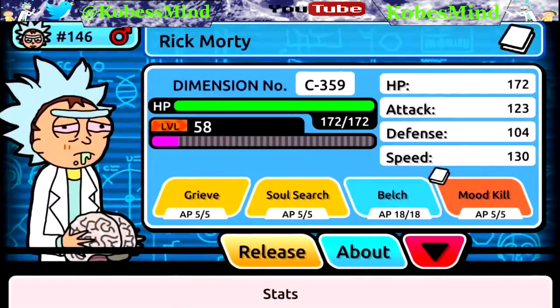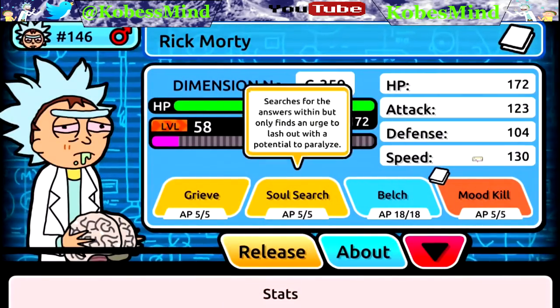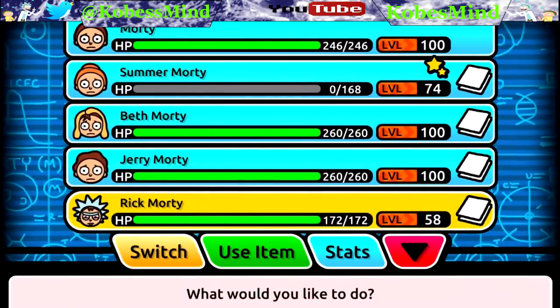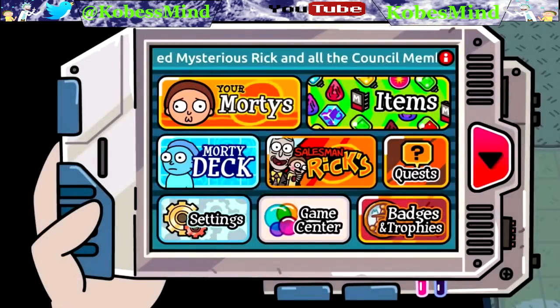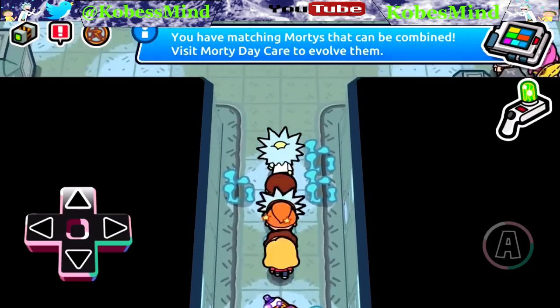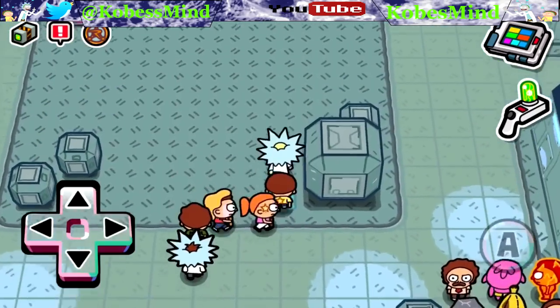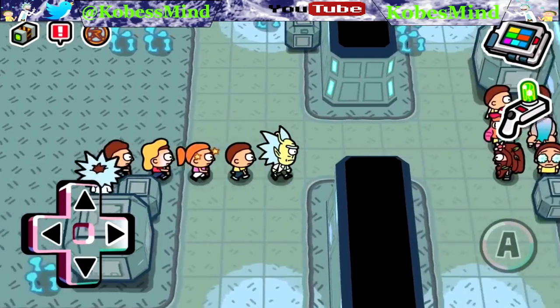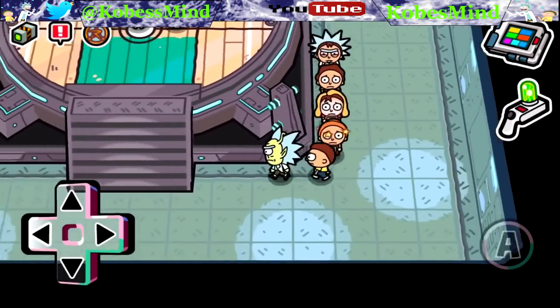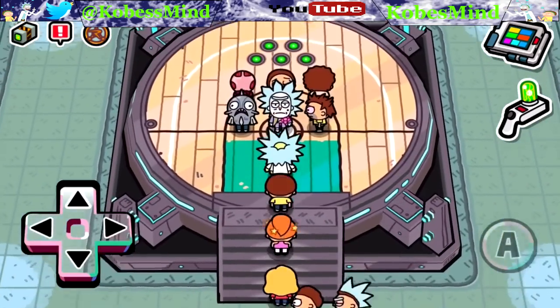I think these guys have the same exact attacks - I did not know that. Let's see if Rick has the same attacks. He has Mood Kill, Soul Search, and Grieve - so yes, three of the same attacks. He has more HP than Summer even though he's 16 levels below, so the higher evolution is more effective than any evolution below it.